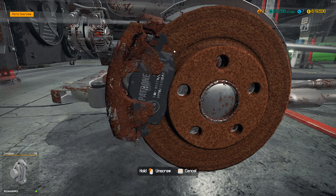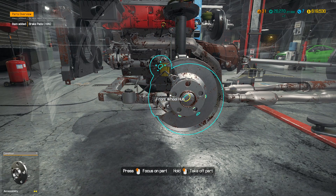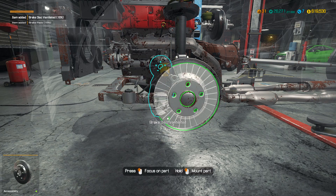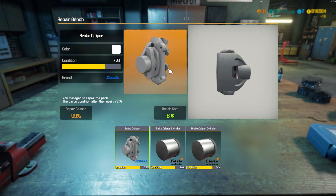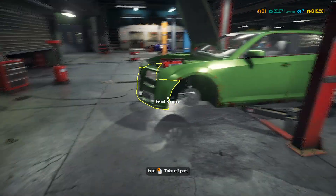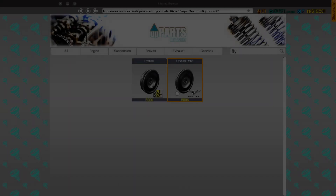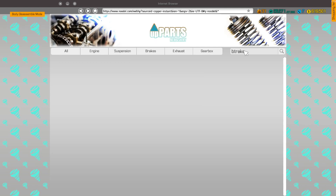Moving to the other side. Caliper is in bad condition. Brake pads - bad condition. Brake disc ventilator - bad condition. Let's go to the repair table. The brake disc is not going to be included in that, so that means we need some new brake discs.